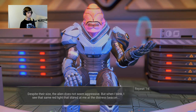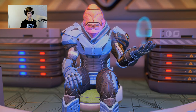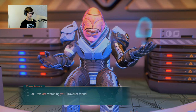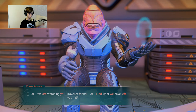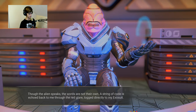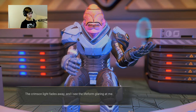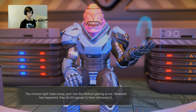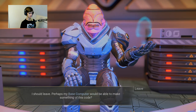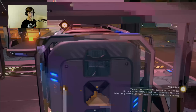Despite their size, the alien does not seem aggressive, but when I blink I see the same red light that stared at me in the distress beacon. 'We are watching you, traveler, friend - find what we have left you.' The alien speaks but the words are not their own - a string of code is echoed back to me through the red glare, logging directly to my exosuit. The crimson light fades and I see the life form glaring at me. Whatever has happened, they did not witness it, so I should leave. Perhaps my base computer can make something of this code.